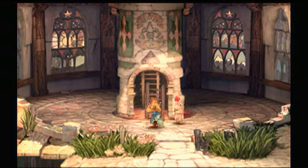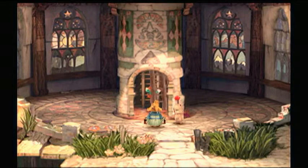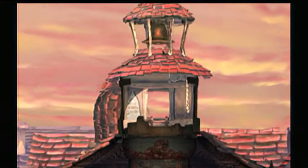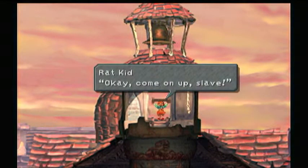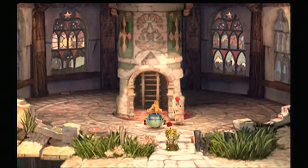Moogle vaults are basically the save points in your game. And when you have a tent and you find them, you can basically rest in the tent and recover all your HP and MP.